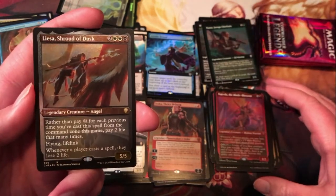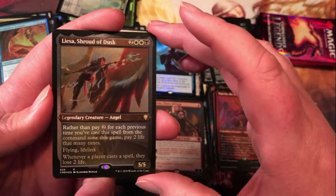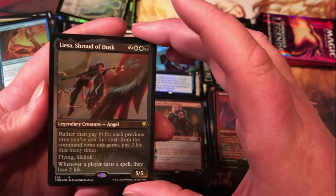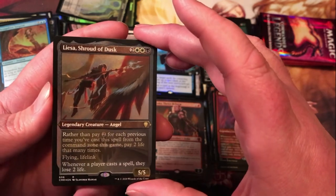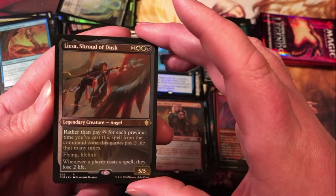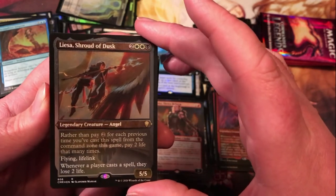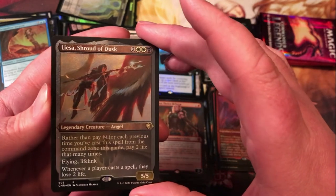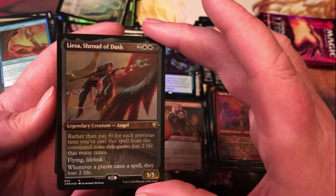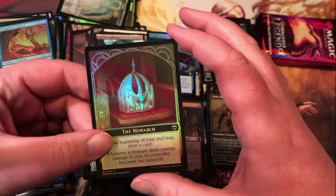We've got Lisa Shroud of Dusk — two generic, two white and black for a 5/5 flying lifelink legendary angel. Rather than pay two life for each previous time you've cast a spell from the command zone this game, pay two life that many times instead. Hopefully that 5/5 lifelink can get you back enough life to make up for the costs. Horror and foil Monarch token.